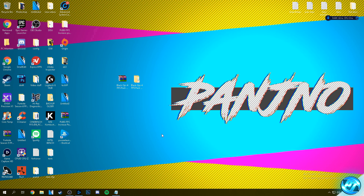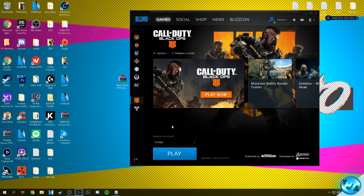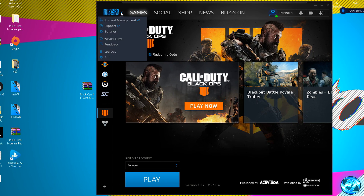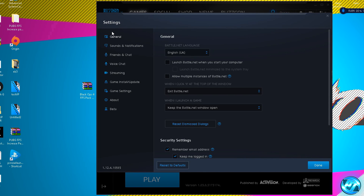To start off with the optimizations themselves, we can navigate down into the Battle.net launcher. Inside of the Battle.net launcher, navigate to the top left hand side and click on the Blizzard logo. Following on from there, go down to the settings tab and we can start by optimizing the Blizzard launcher itself. Navigate down to the general tab, then down to these two drop-down menus: when I launch a game, and when I click X at the top of the window. For when I click X at the top of the window, go into the drop-down menu and select exit Battle.net.